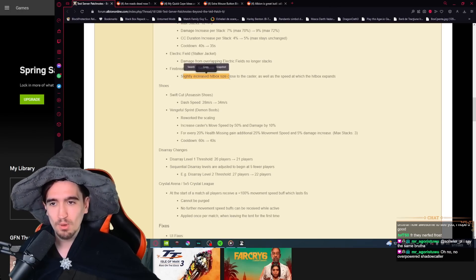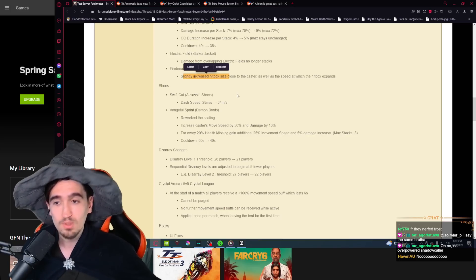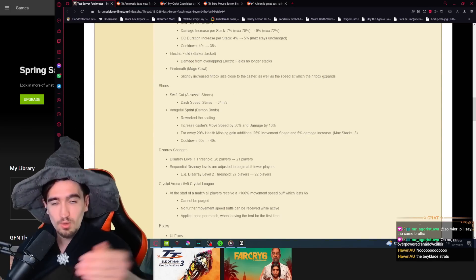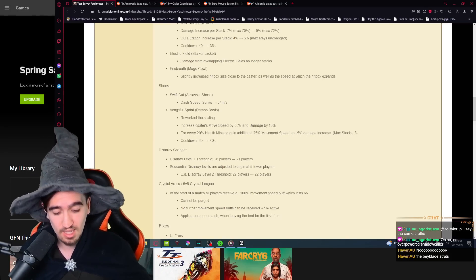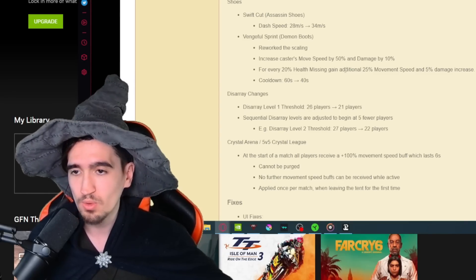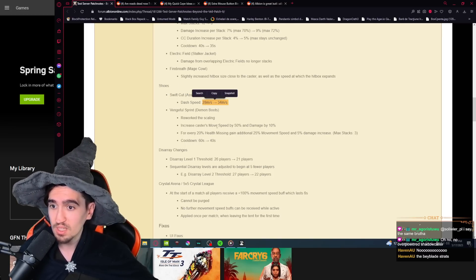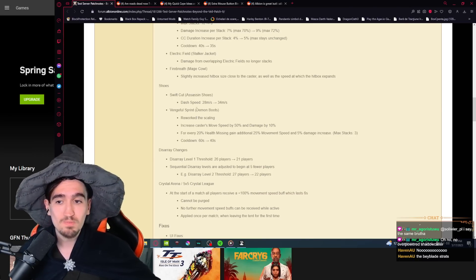The Mage Cowl gets improvements — the hitbox size closer to the caster is slightly increased, making nearby targets easier to hit, and the rate at which the hitbox expands is faster and wider at the narrowest side. Assassin Shoes also get a significant dash speed buff, making the dash much harder to predict and dodge.